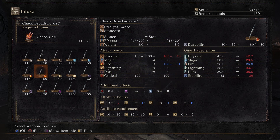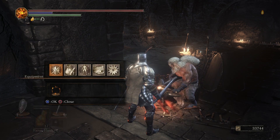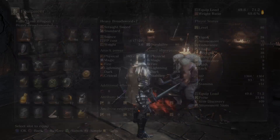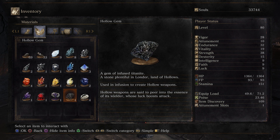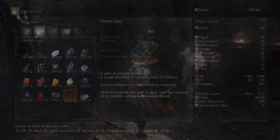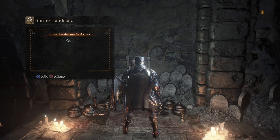Chaos might actually be pretty good — actually no, nevermind, I don't think it's gonna be pretty good. You got deep, you got dark, you got blood, you got poison — hollow. What the fuck does hollow do? I feel like I just want to upgrade this normally even though I've already infused it to be heavy. 'Hollow weapons are said to peer into the essence of its wielder, whose luck boosts attack.' Well, I really just need titanite chunks but I have no idea. Oh, we have umbral ash — easterner's ashes.